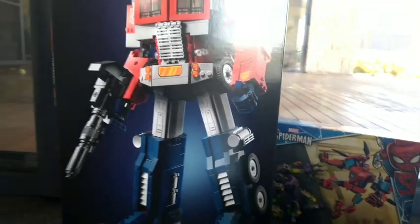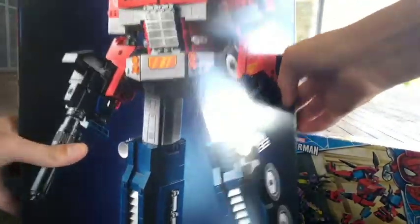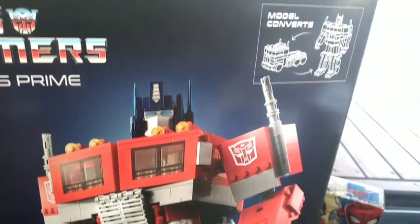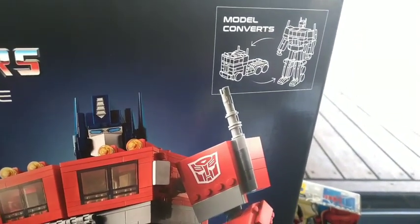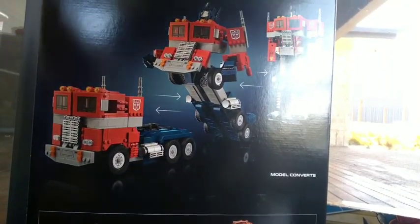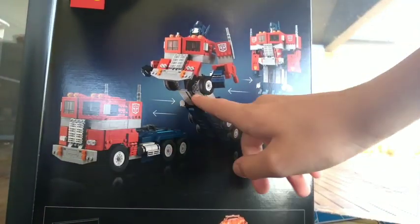This is a set I got, and it's my first 18-plus set. This is a doozy — this is Lego Icons set 10302, Optimus Prime. I got this from my parents as a birthday gift; it came in a box from Lego. You get Optimus Prime and his truck components, his legs — it's really cool. If I show you the bag, you can turn this into a truck. It's like a Transformers thing.